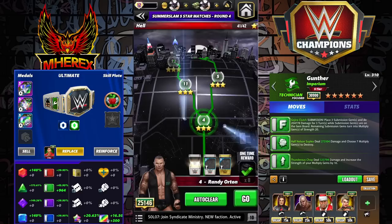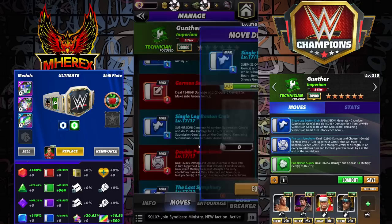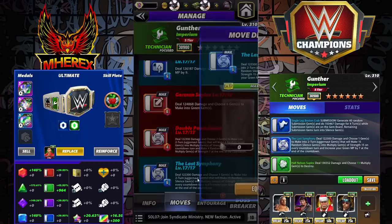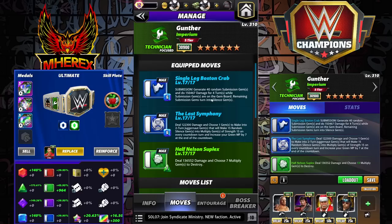Next up is a little bit more interesting. We're going to keep that destroy move, but bring in two blue moves: the Single Leg Boston Crab and the Last Symphony. The sub: 6 MP blue, deals 156k damage for 4 turns, generates 40 random subgems that turn into silence gems. Then we have the Juggernaut gem: deal 122k damage, choose 1 gem to make into a 2-turn juggernaut gem that makes 15 random silence gems into multiply gems of strength 15 on every countdown turn. On the last turn it increases your green MP by 7. If you have someone like Striker Goldberg, you get 2 of these — so you'd be making 30 silence gems into multiplies.